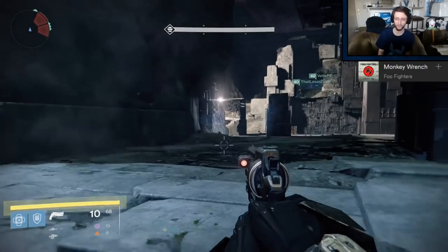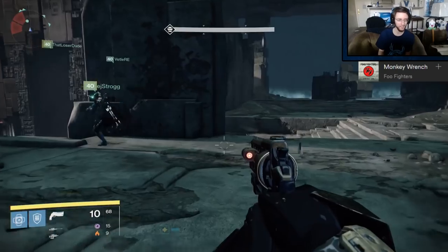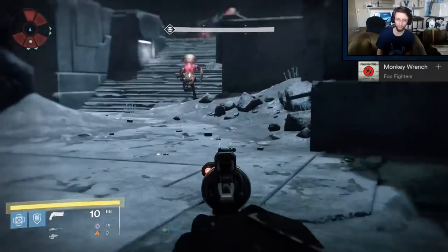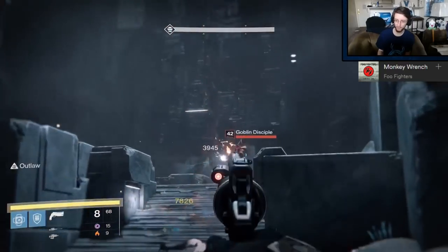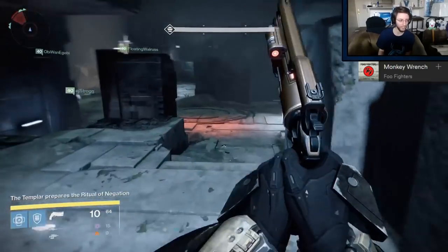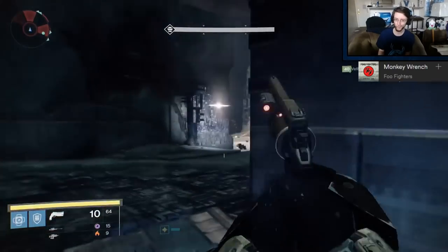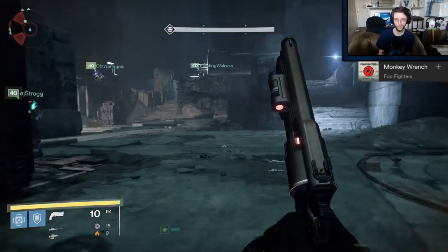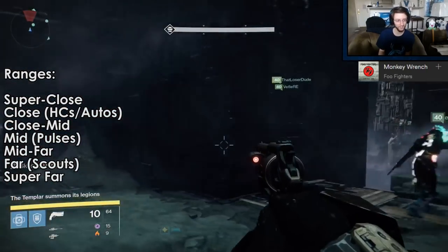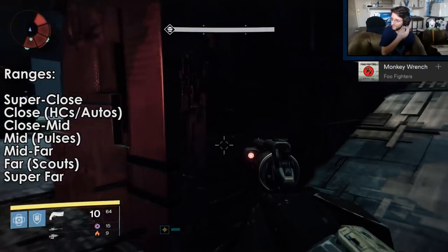The more I think about it, the more I feel like the current Fatebringer is exactly where Bungie probably wants hand cannons to be — a shining example. Right now is one of the first times in the game that we really have a complete designation of ranges between all the primary weapon archetypes, with each sub-archetype allowing you to tweak those ranges a little bit. Right now we have super close, close, close-mid, mid, mid-far, far, and super far in terms of ranges.